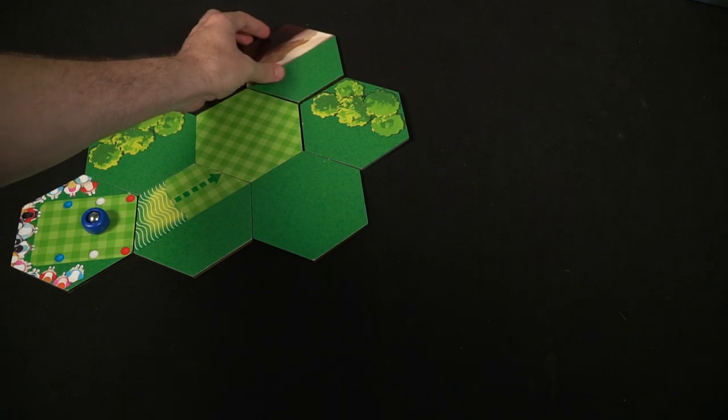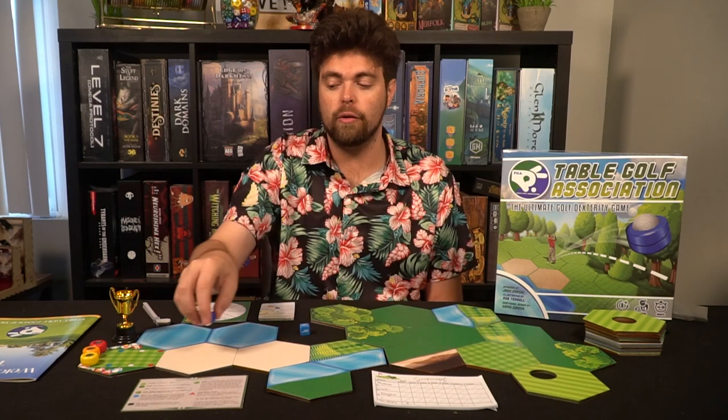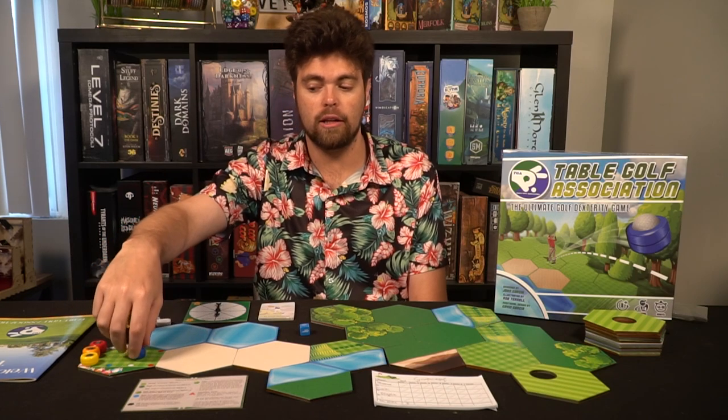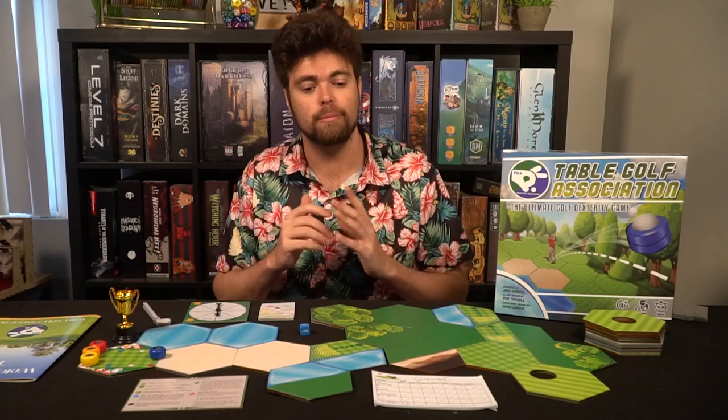You designate the par by counting lines — 1, 2, 3 — so you say this is par 3. Then you also set the tee: you can set it in the blue area for the most difficult, the yellow, or the red for the easiest. There is a lot of customization in this game.